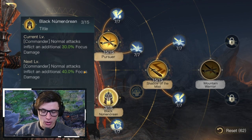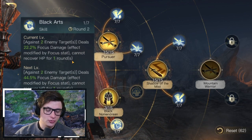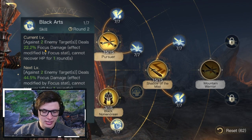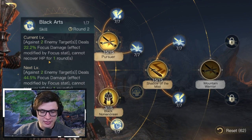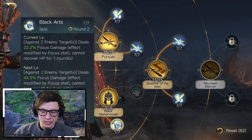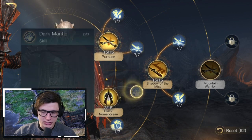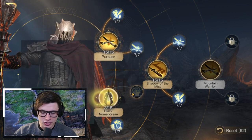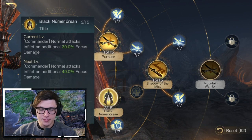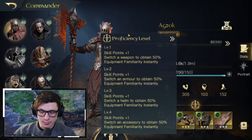To top off the build, go two points into Black Numenorean and one point into Black Arts. This prevents two enemy targets from recovering HP for one round — you only need those three points total. With extra points you could start going into Dark Mantle at higher Respect levels.